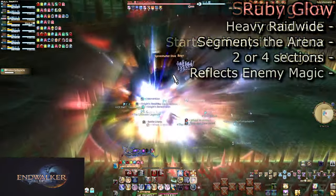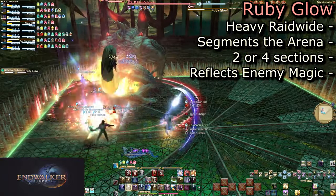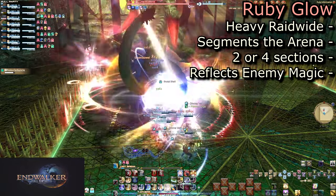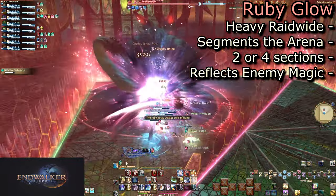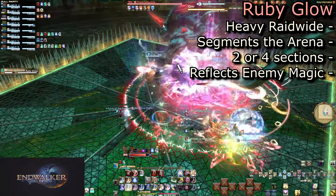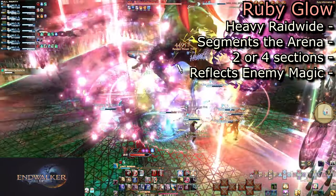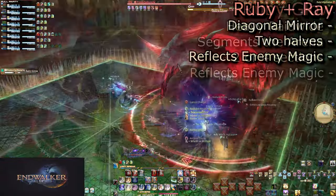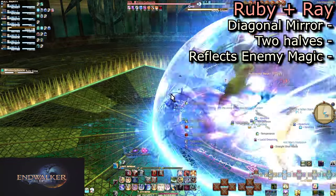His next attack is Ruby Glow, a heavy raid-wide that will do up to around 40k damage. This will place a ruby mirror across the arena, cutting it into two halves diagonally or four corners. You can walk through the mirrors at will, and so can Carby. Magic blasts from the boss, however, cannot. This first time will be a diagonal mirror bisecting the arena.